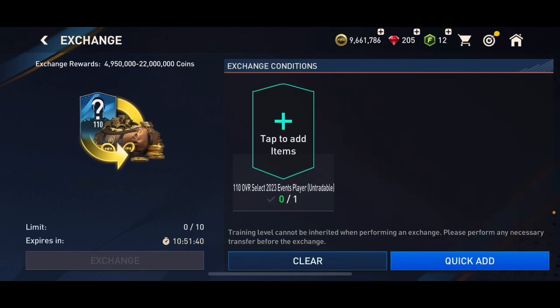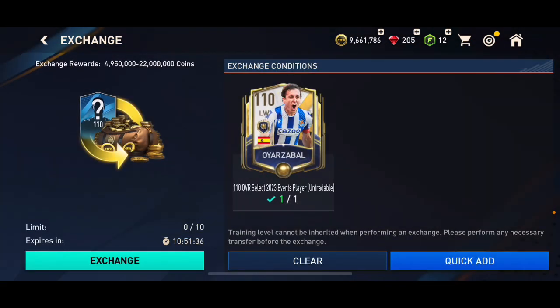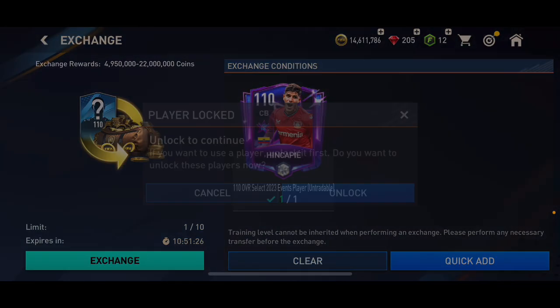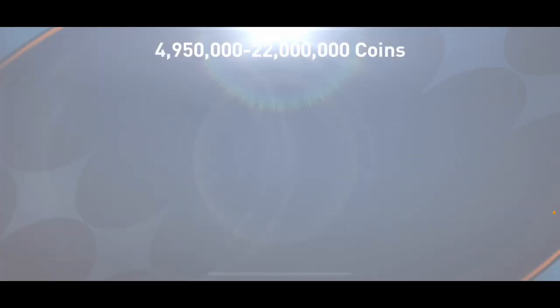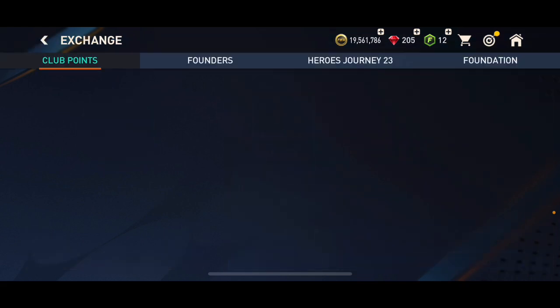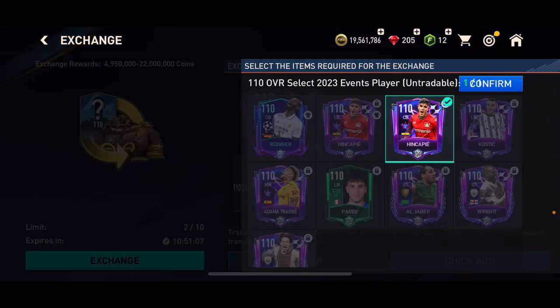You probably have a lot of untradable cards right now from opening packs, including founder packs, so you can put those 110 overall cards into this exchange. The minimum amount you're going to get is 5 million coins, so you're not losing anything — you're just putting in untradable cards and getting coins for it. For club points in Founder 17, the minimum rating is 111 overall, so this is a very nice exchange. I'm going to do a few of these and see how much I get.